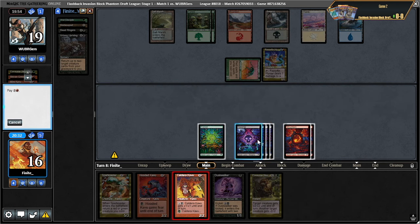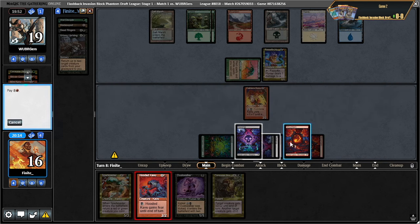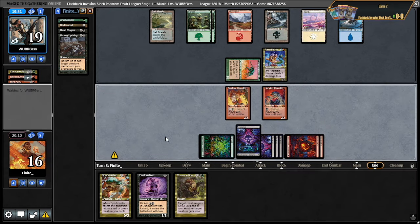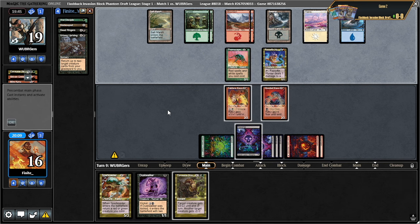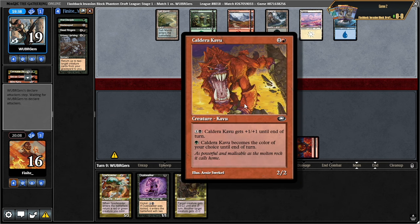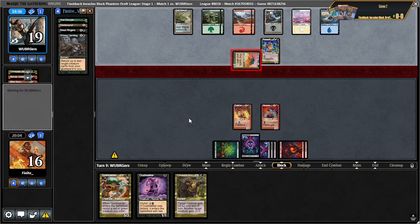Let's just play two 2/2s. Maybe this is the spark caster turn. Let's just develop two guys — the opponent can't really block either of them. I held up green and then I don't get got by dead ringers here — that was a pretty big mistake. Now I just have two red creatures.